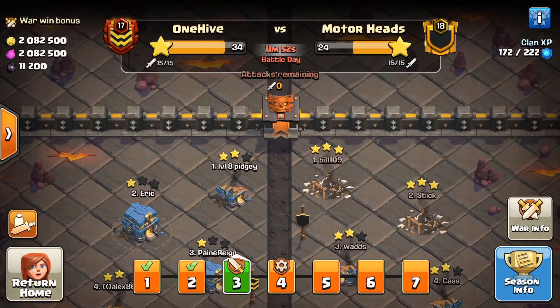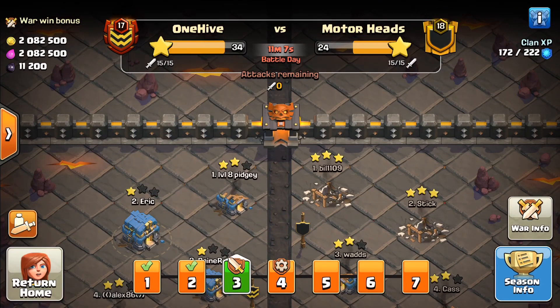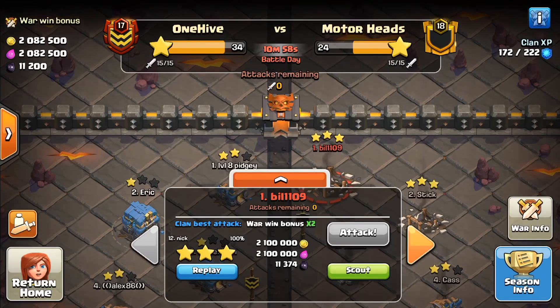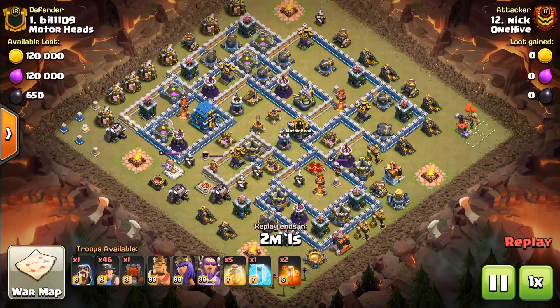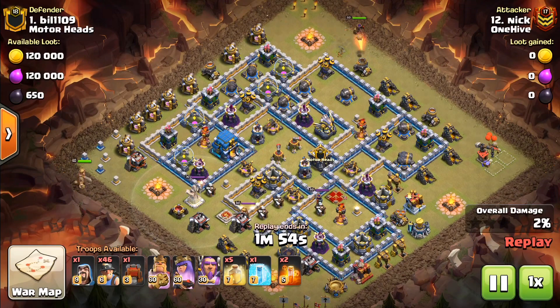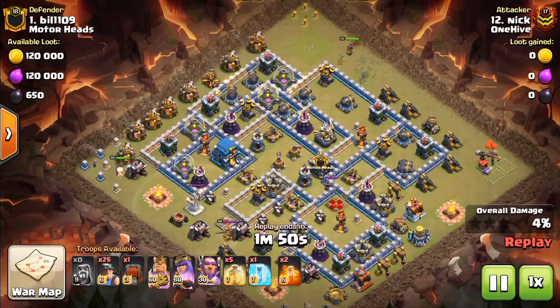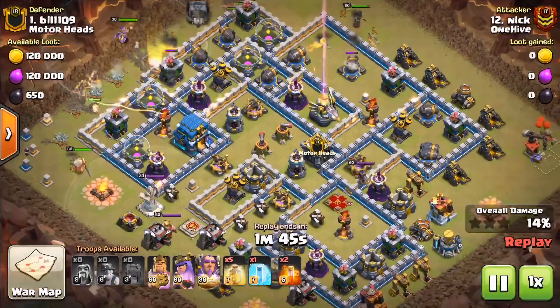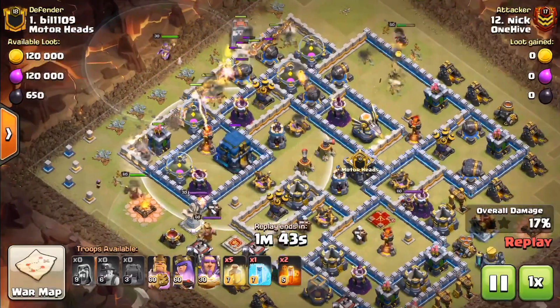First up we have Nick — he's over from WHF right now playing with us. We also have Wiseman, who also got a three-star today, so I'll be showing his replay in just a moment. Nick came in with a mass miner — it's a very simple, mostly spam attack, but Nick makes it happen. This is a straight-up spam.